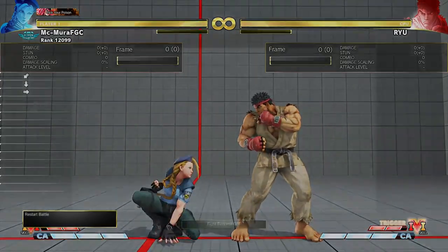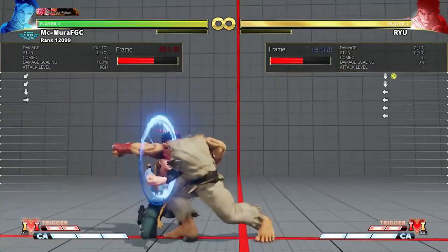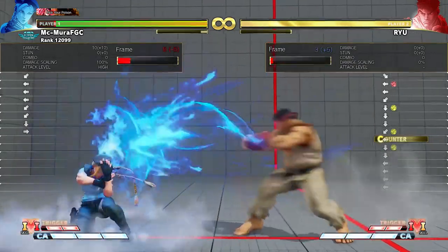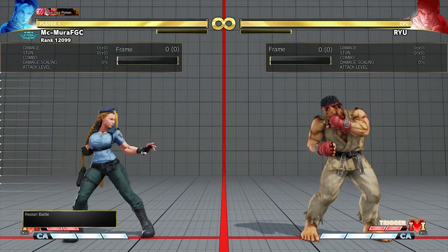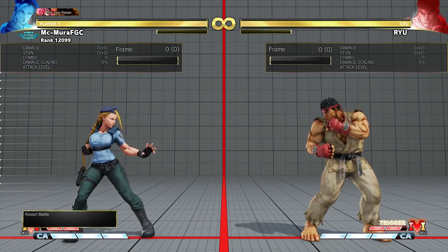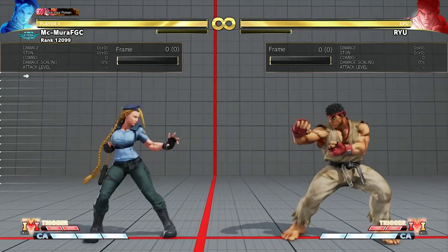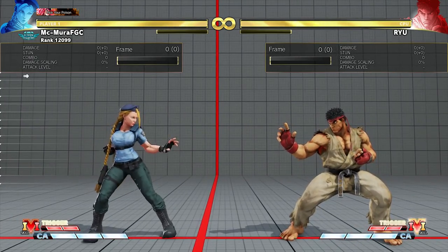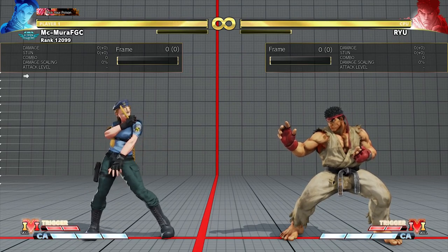Back dashes are also really good against throws and are a defensive option you should think about, especially when your opponent's block string has a ton of hits. Some things to consider: when you start doing a lot of back dashes, your opponent will start doing tighter block strings, which typically leaves you in a better situation when it comes to staggered pressure and guessing on throws.